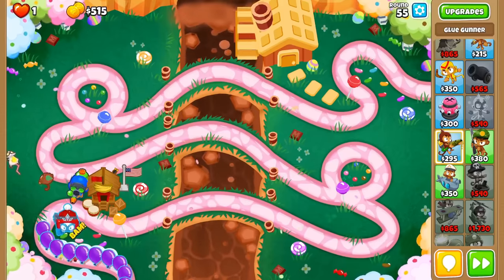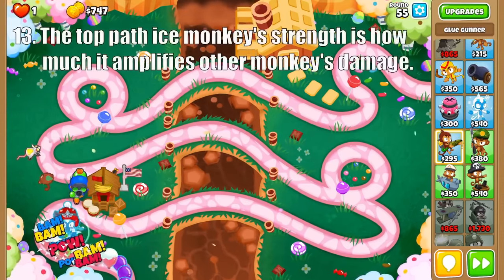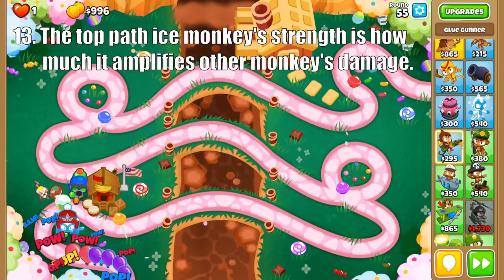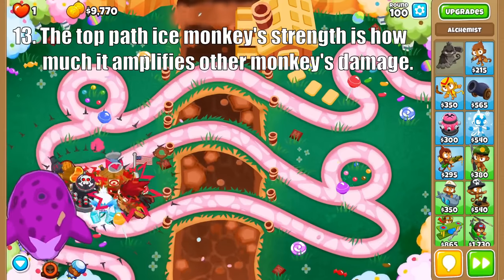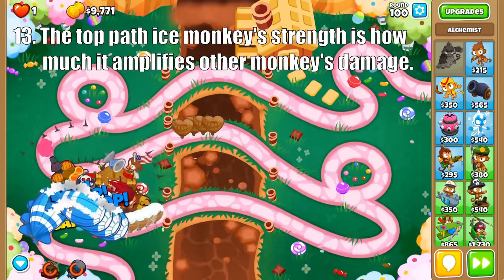Next up is the Ice Monkey, with the top path focusing on helping out other towers. Ice Shards is great for race events or hyper-dense rounds of balloons in the mid-game, as those shards can be super shrapnel if used correctly. Then Iceblast and Superblast are made for making moab-class balloons take more damage, which is especially useful in boss events. Just combine them with high-projectile towers like the Tack Zone and watch the damage stack up.